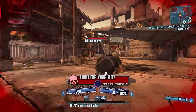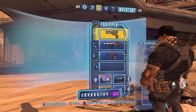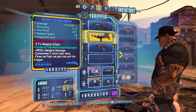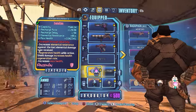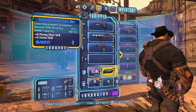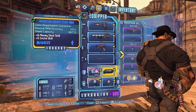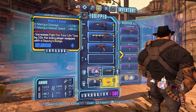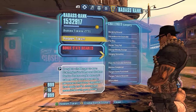I'll show the build real fast. Grog Nozzle and Orphan Maker in offhand so you don't take damage from the amp effect, Lady Fist for crit, Evolution for blocking all those damage-over-times that go around here, Auspicious Raider because the Monk class mods don't really affect the offhanded weapon's fire rate and magazine size — but the critical hit damage does. Deputy's Badge and Chain Lightning, and no Badass Rank.